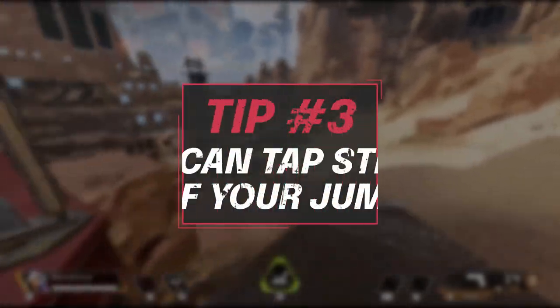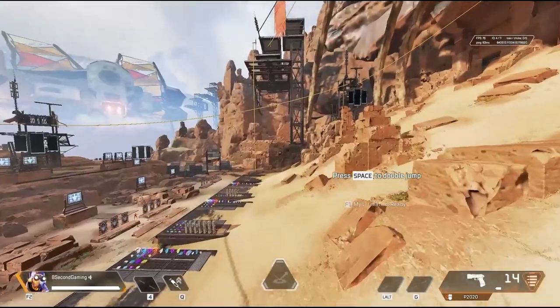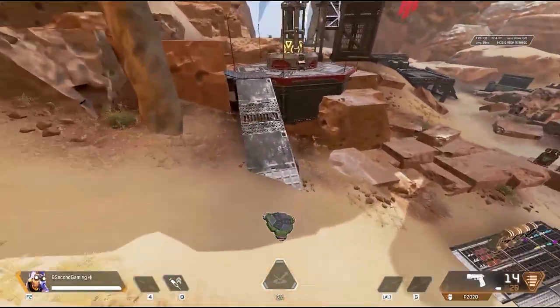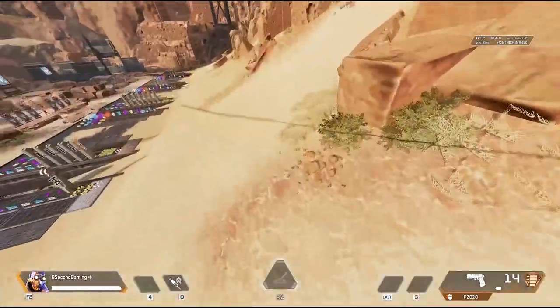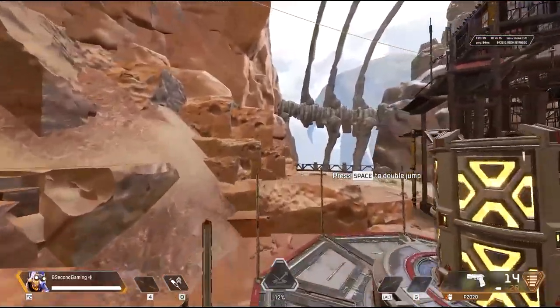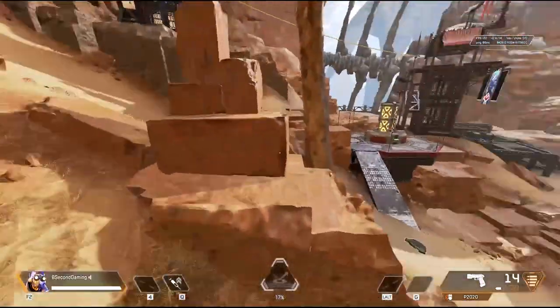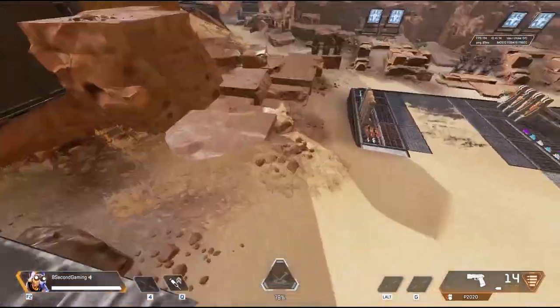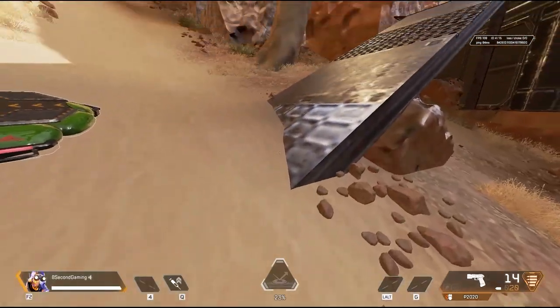For mouse and keyboard players, Octane's jump pads can be tap strafed off of. I won't get into the basics of tap strafing since that would make this video go too far off course — this is for people with a basic understanding of it. While mid-air on Octane's jump pad, you'll hit your double jump, and almost immediately after you'll initiate a tap strafe. This allows you to change direction and be very hard to hit while mid-air on Octane's pad.